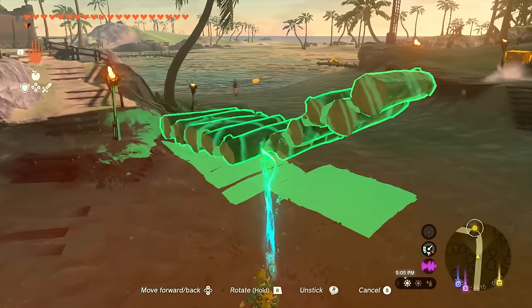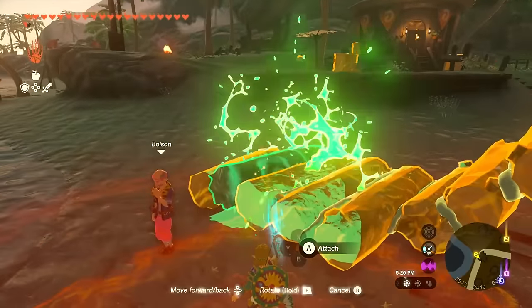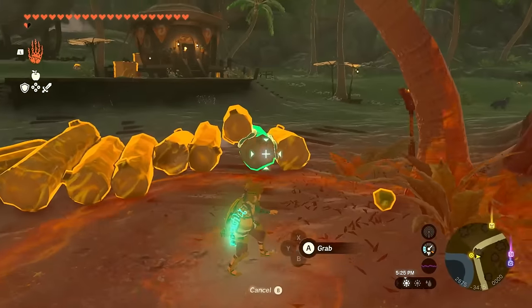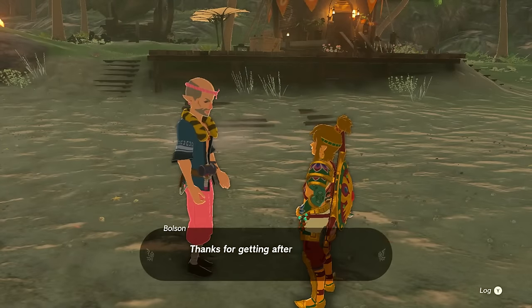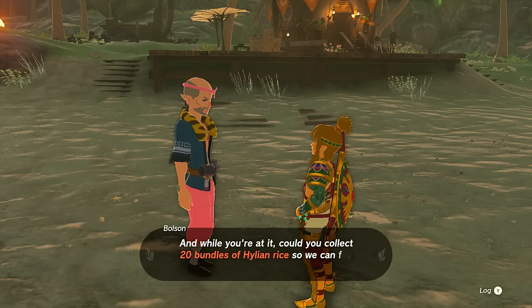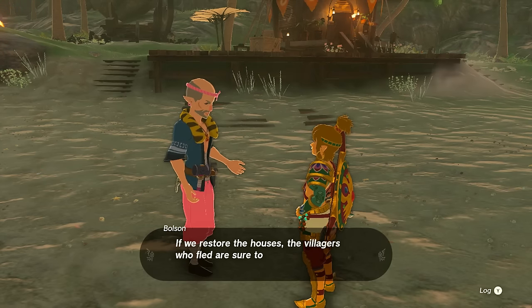I detach the log bundle and deliver it to Bolson. He accepts them and says that makes 10 in the collection — just five more and we'll have all the logs we need. He also reminds us we still need to collect 20 bundles of Hylian rice to fix the thatched roofs that got torched. So that actually wasn't everything we needed yet; we still need five more logs.